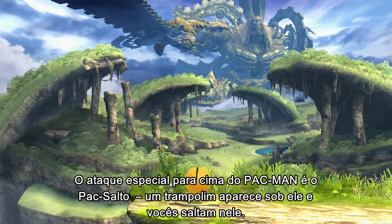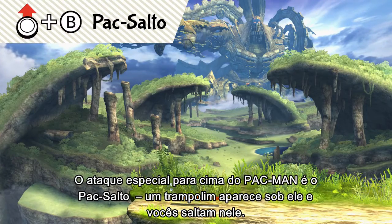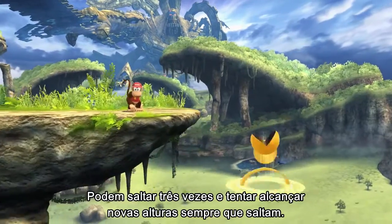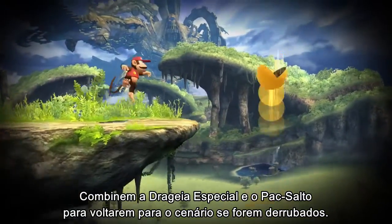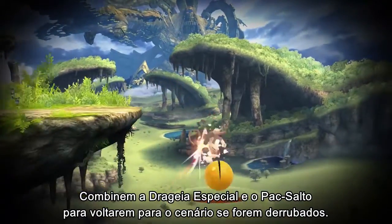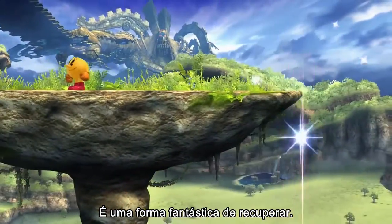Pac-Man's up special move is Pac-Jump. A trampoline appears under him and you jump on it. You can jump three times and you go higher each time. Combine Power Pellet and Pac-Jump to get back onto the stage if you're knocked off. It's an awesome way to recover.